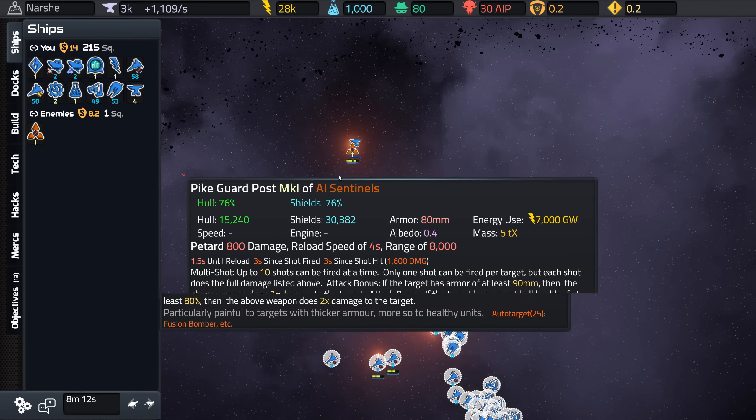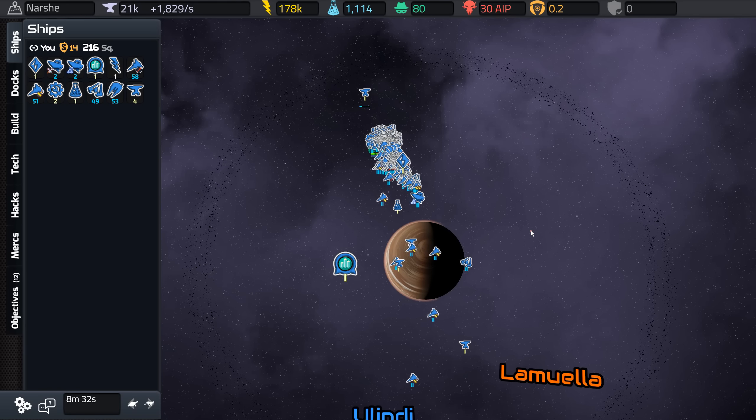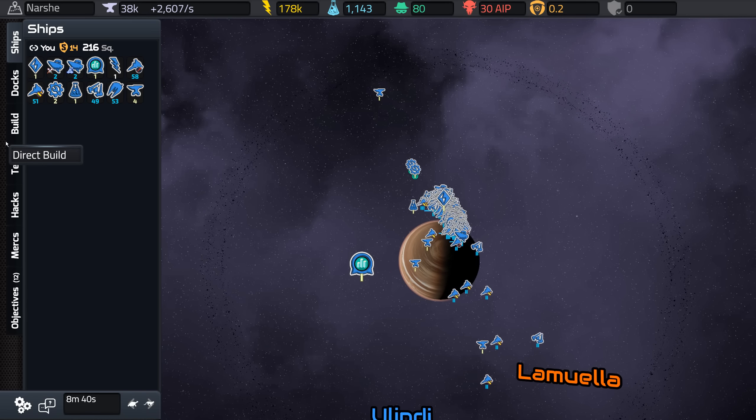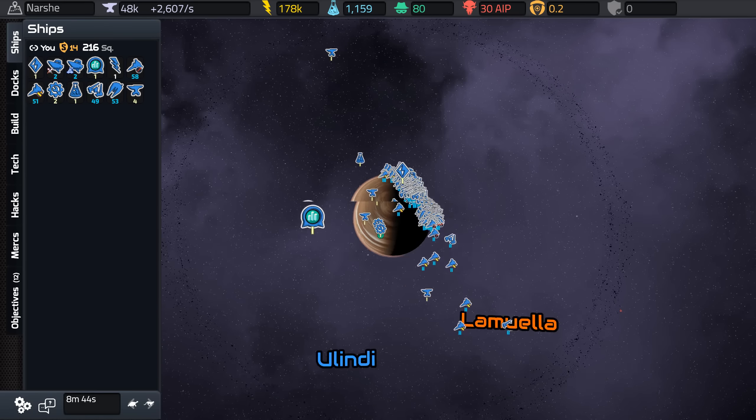So I'm out of science there — the only science I'm getting is from here. I'll move all my stuff forward. Engineers are helping to heal; I like the engineers — very useful. Then I'm going to go after the next planet. You just keep moving and attacking more stuff, and then you have to eventually defend your holdings because the AI will come after you. That's why it's useful to kind of go backwards, away from the direction you think they'll come from.